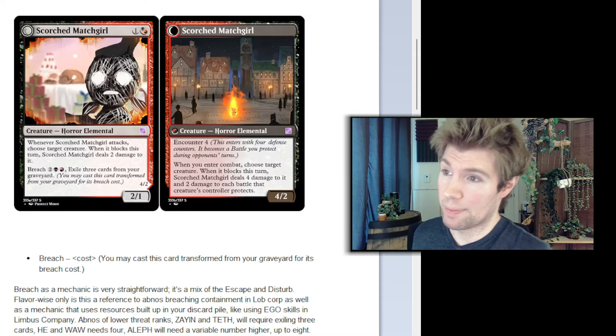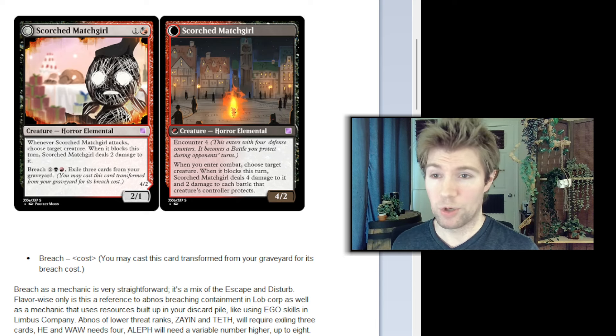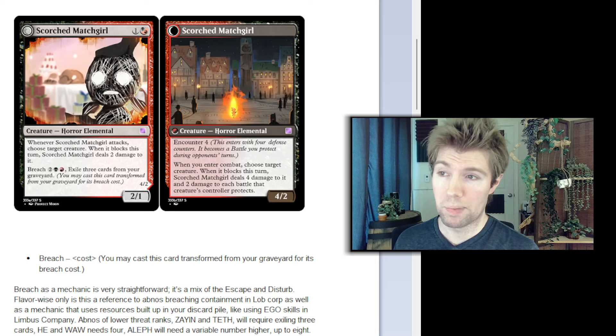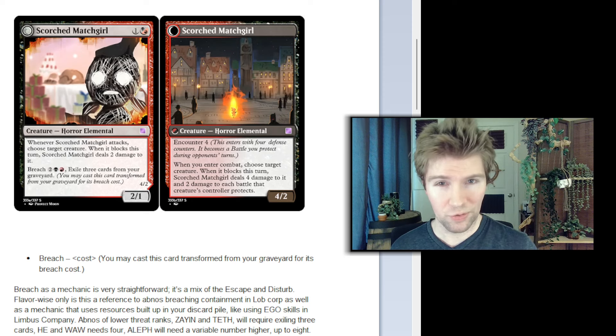Here's an example of one. You can see it's a creature on the front side, and then it has a mechanic called breach that lets you play it from your graveyard, but as the back side. The back side is still a creature, but during your opponent's turn it's a battle instead — a battle that you defend.